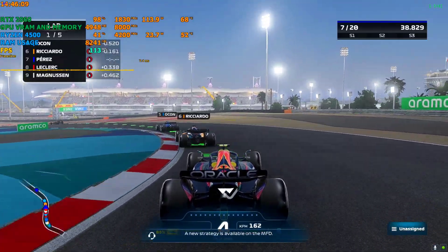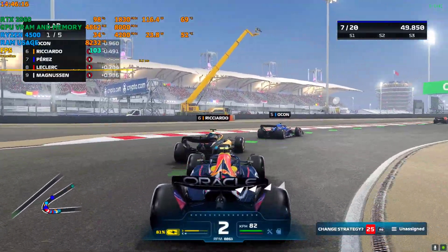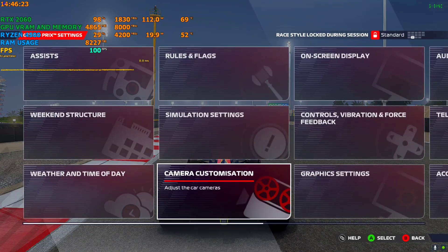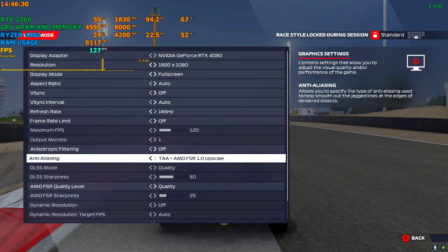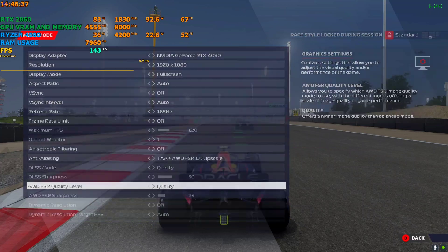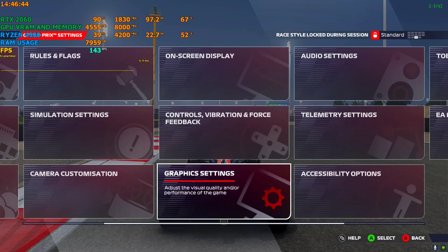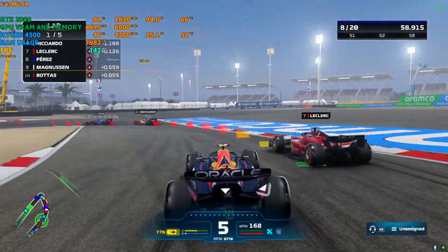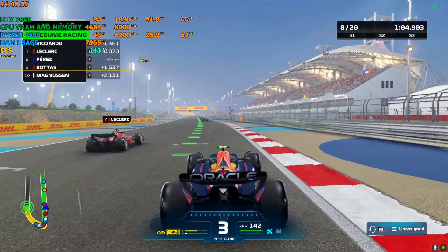There is another option if you have a really good GPU. Go back to Settings, then Graphics, and use TAA plus FSR1 — you can get good FPS with no ghosting. However, FSR1 is a very old implementation, so the image quality will be significantly worse. You can see in the video that distant cars are very blurry.